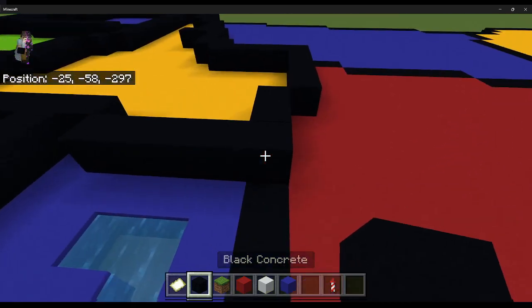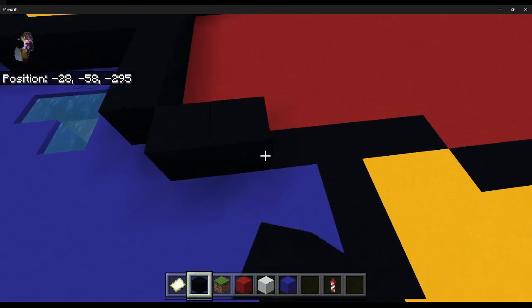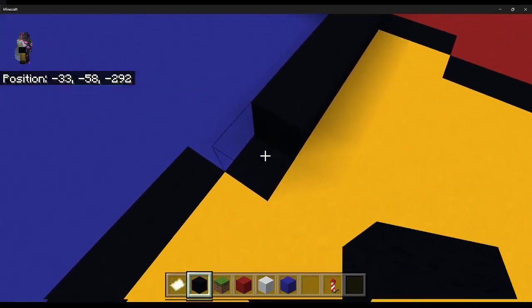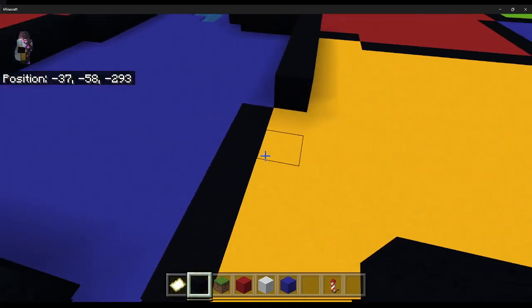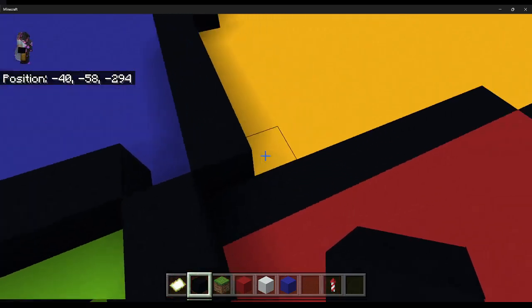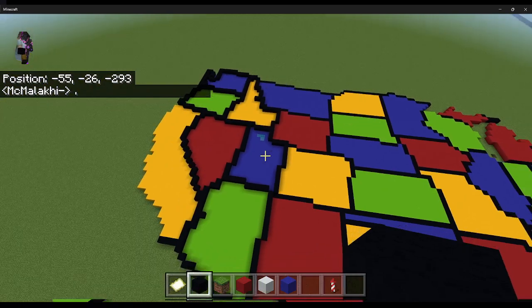Next up is Nevada. You're going to place a 1, 2, 3 like that. Going over you're going to go 1, 2, 3, 4. And going down by 1, 2, 3, 4, 5, 6. And then you're going to go down 1, 2, 3, 4, 5, 6. And yeah, that's where you meet up right there. So that's all of those states.